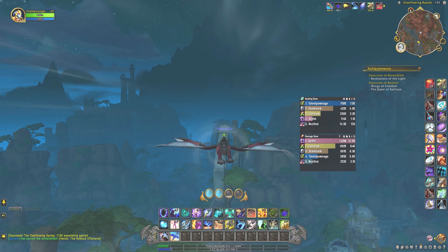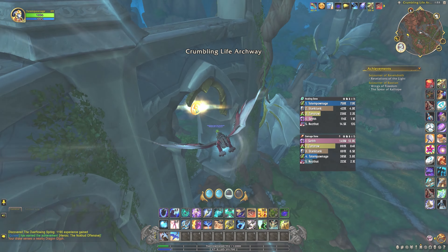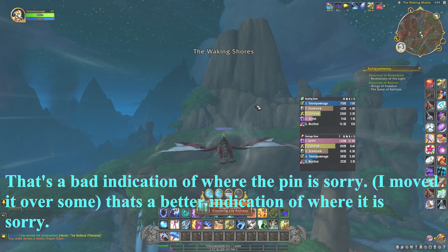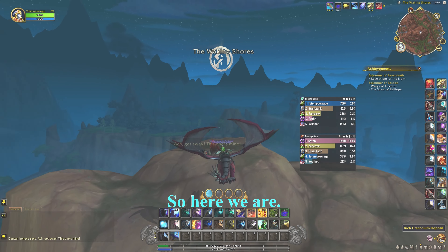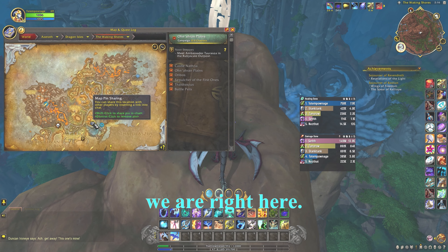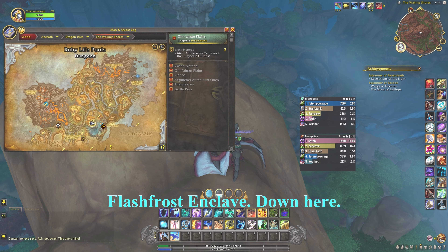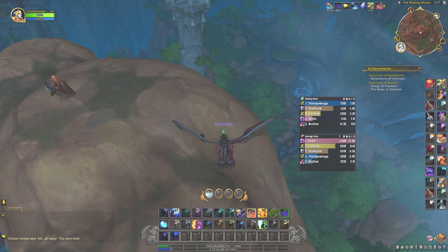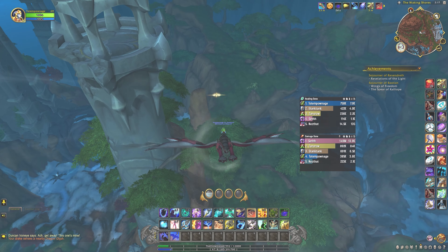So here we are back. Now you're going to want to go over here to the Crumbling Life Archway. That's a better indication of where it is — so here we are at Ruby Lifeboat Peaks.